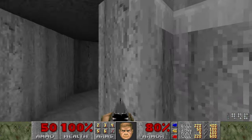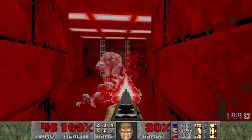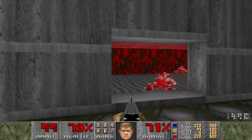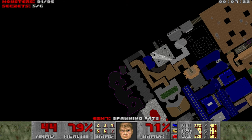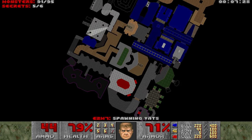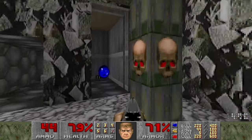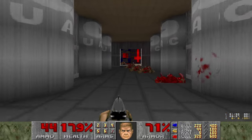So, first up on the docket, we are going to go in here, go through the teleporter, wake up more pinkies that I didn't know were in this level. Press the switch, press the other switch, and there we go - that's one secret. And then the other secret is all the way back at the beginning of the level, if you can believe it. Both switches are required to access this secret. I like that secret - I think it's cool.